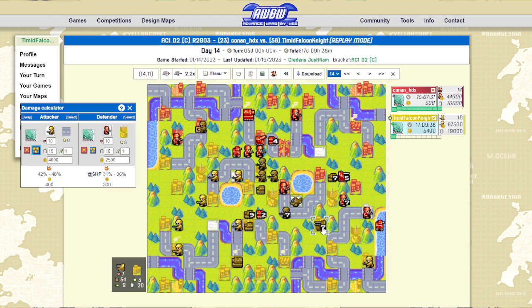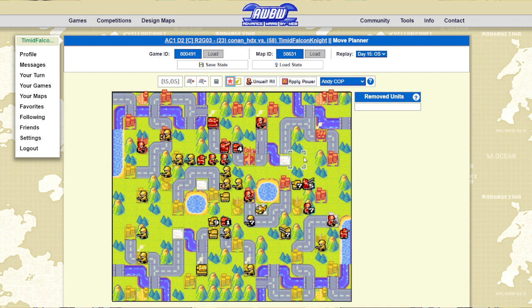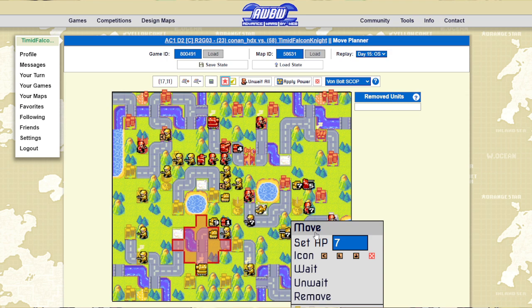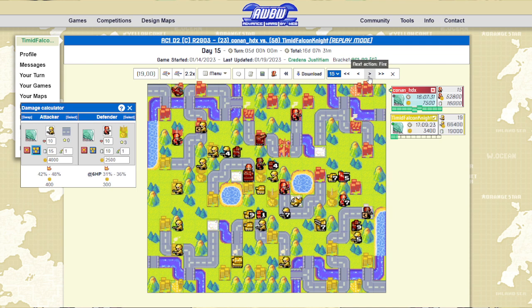At this point he sort of needs to pop his super because I'm starting to build up meter again, I've got an income lead, a value lead, and a unit count lead — he needs something to happen. By base-locking here and doing a good amount of damage to this tank and medium tank, he might've been able to push the odds back into his favor. But I'm able to just move in three-on-one against him instead.